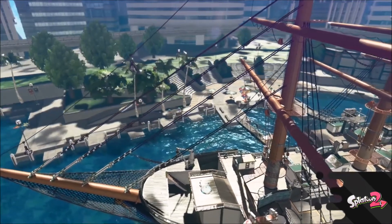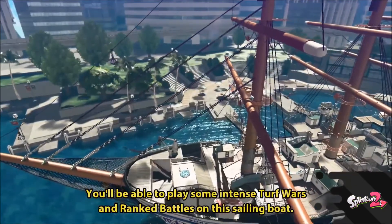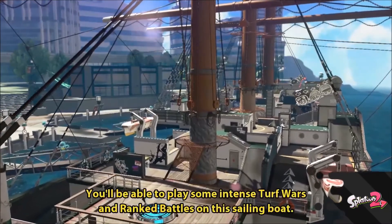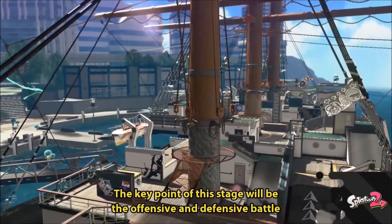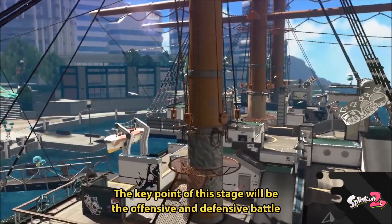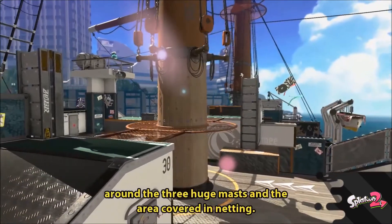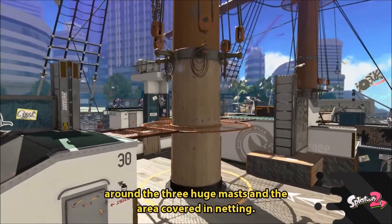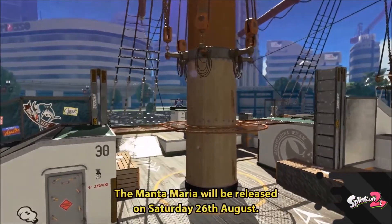Back to the Manta Maria — I think this map is going to be really interesting for all the ranked battle modes. Tower control is probably going to be the most straightforward, just going all around the map. I have no idea where the Splat Zones will be — maybe two of them, one on each side, or in the middle between two poles. The map is so complex I can barely even see an area flat enough. For Rainmaker, the ship is so long and complicated with so many elevated levels that it's going to be hard to carry the Rainmaker across.